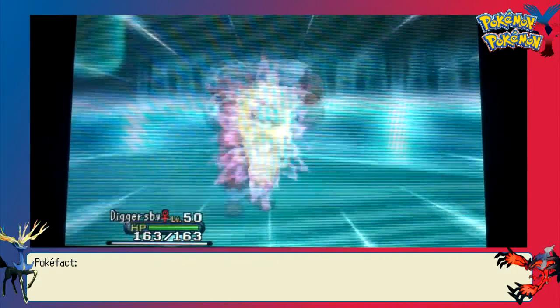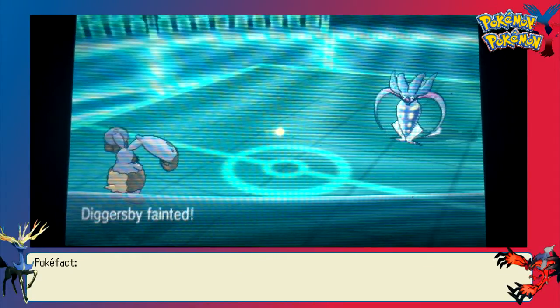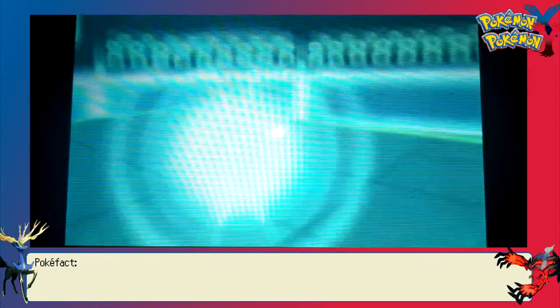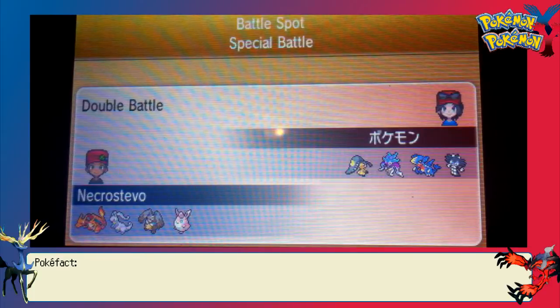That leaves Diggersby to get hit in the face by a Superpower. Malamar is no slouch on its offensive stats — they are slightly above average. So Diggersby actually goes down. That was a pretty narrow 1-0 there.